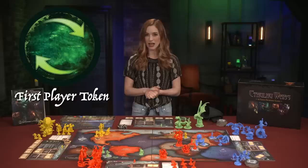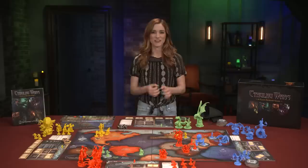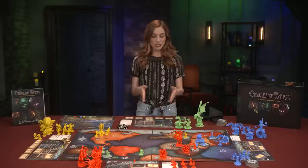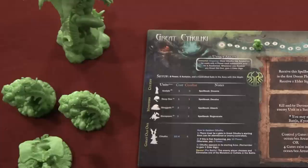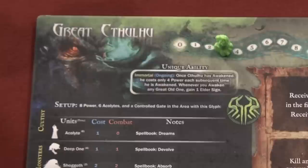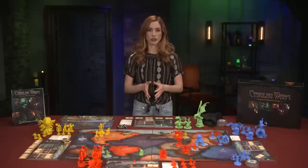The first player token is placed either clockwise side face up or counterclockwise face up, determining the order of play for the first round. Gameplay occurs in four phases which repeat until the game ends: Action phase, Gather Power phase, First Player phase, and Doom phase. Starting with the first player and proceeding in turn order, each player takes one action. An action usually costs power, which players track on their faction card. Players continue taking actions until they have either no power left or choose to stop, reducing their power to zero. The action phase continues until all players are out of power.